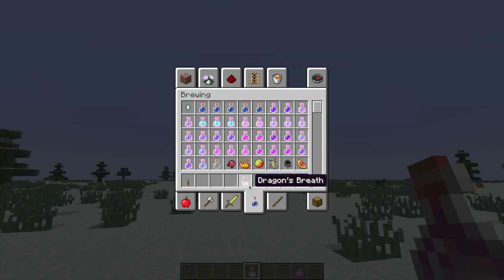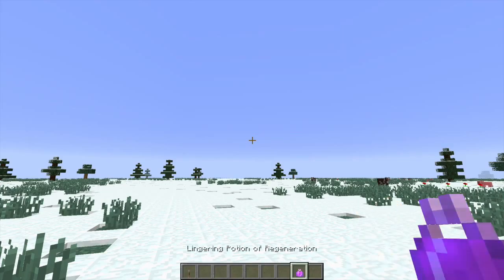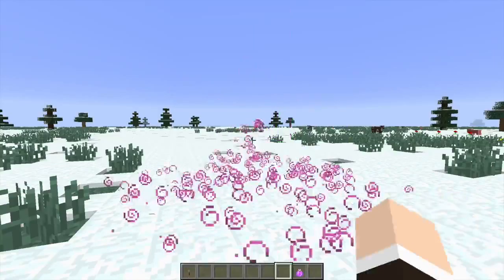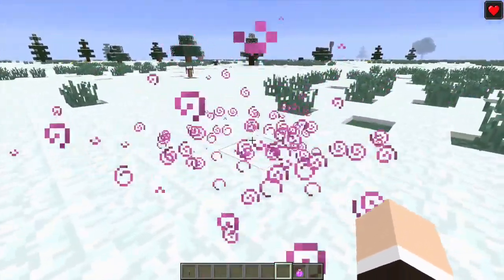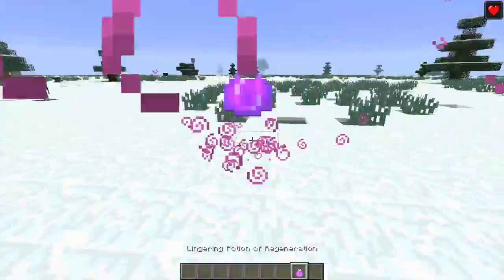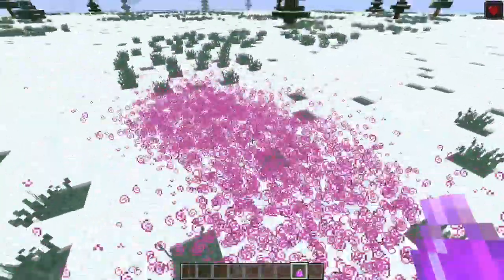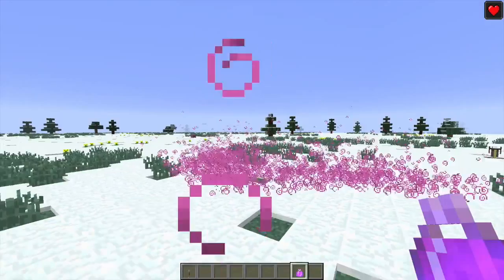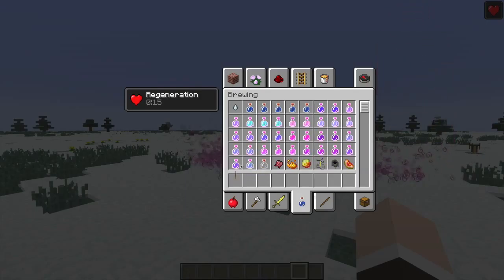Dragon's Breath — when you're in the End, the dragon can actually shoot fire at you, and the dragon is now two times stronger. If you collect its breath, it turns into this item. It looks like an ornament on a tree, it's glowing, and it spreads over a certain amount of time. As you can see in the top right-hand corner, it actually gives you a status effect.